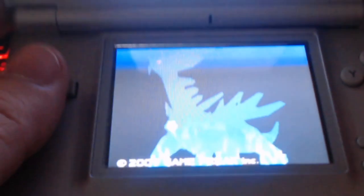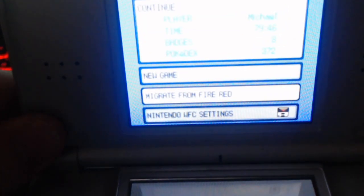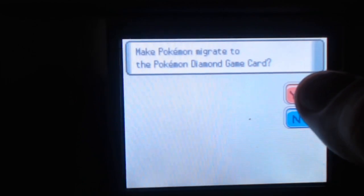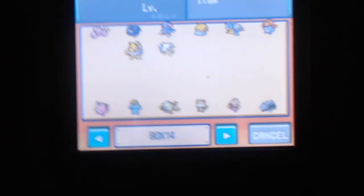You have to complete the game on Pokemon Diamond to do this. You want to go right here where it says — give it a moment to load up — 'Migrate from Fire Red.' Click that right there. It's going to bring you this screen. Hit yes right there. They cannot return, obviously — yes, that's fine.